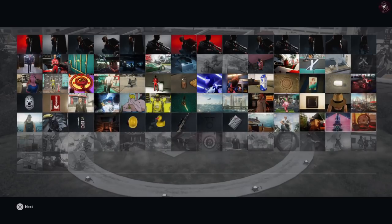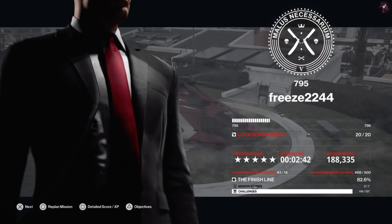Miami is a really simple Silent Assassin Suit Only — one of the easiest in Hitman 2, I think.